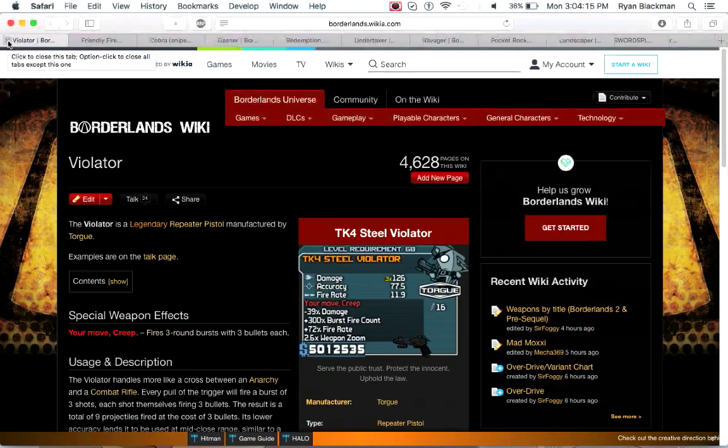Next up is the Violator Repeater Pistol, which fires three-round bursts with three bullets each. If you're familiar with how Dahl weapons work in Borderlands 2 and Pre-Sequel, essentially this is a Dahl-style weapon.